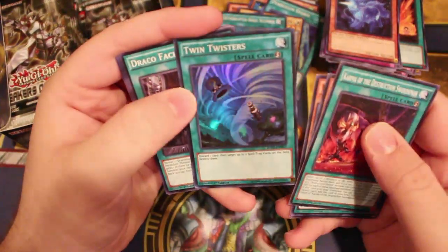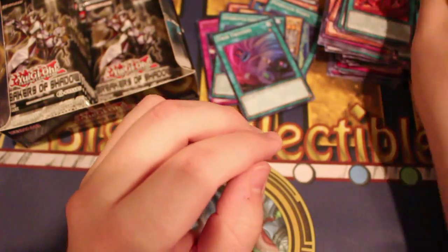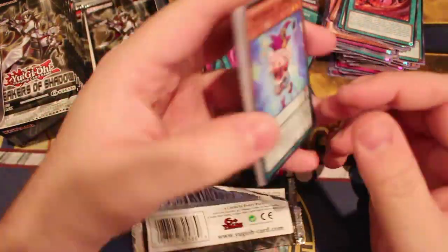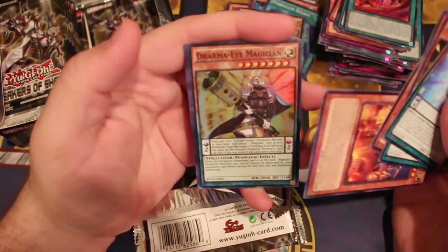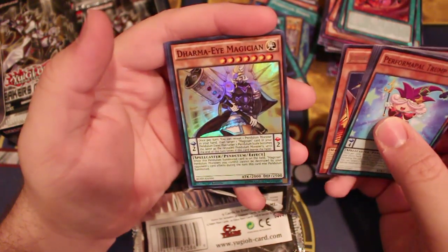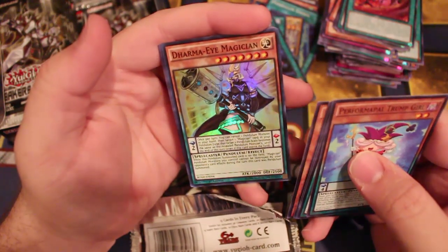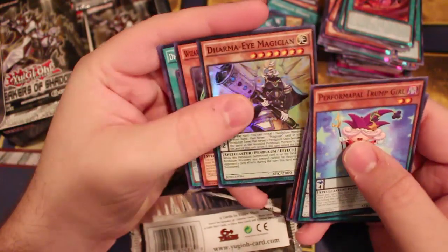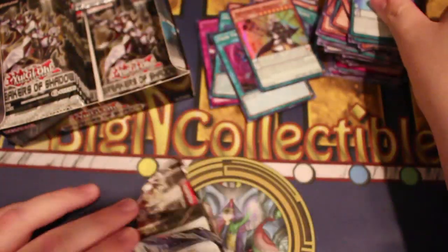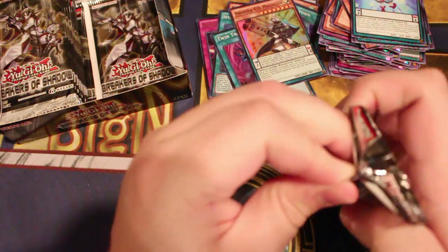We also got Twin Twisters — discard one card, target two spell or trap cards on the field and pop them. So good. Another Dracol face-off too. More Performer cards. We also got the Harma Eye Magician — once per turn during either player's turn, you can reveal a Pendulum monster and target one Magician card in your Pendulum Zone, that target's Pendulum scale becomes the same as the revealed monster until the end of the turn. The Pendulum monsters you control cannot be destroyed by your opponent's card effects during the turn Pendulum Summoned. More Destruction Swords. The whole Buster Blader archetype — if someone makes a good anti-meta build for it, you could see some very interesting shenanigans.